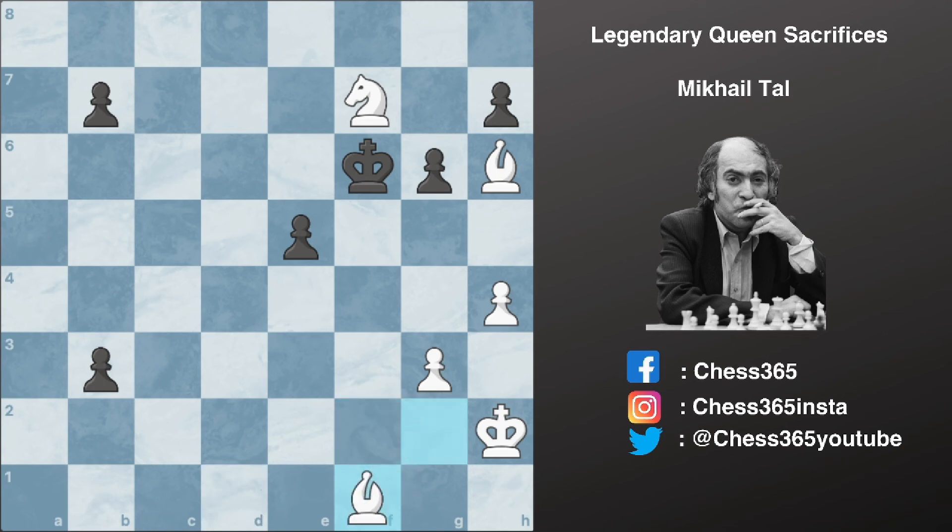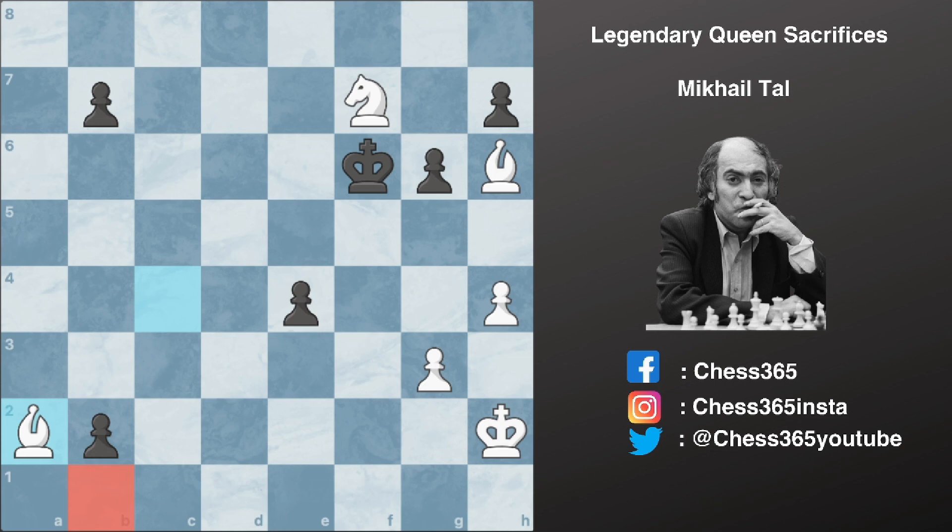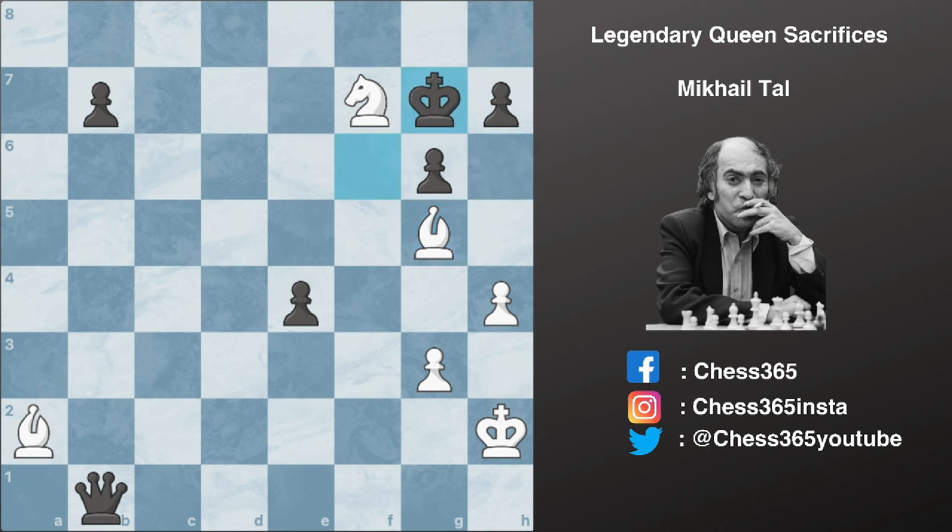We have e4 and now bishop to c4, protecting this knight and also attacking this pawn. After b2 we have bishop to a2 guarding the queening square. His opponent promotes anyway, and we have bishop to g5 check first before capturing this queen. King moves to g7 and now bishop captures b1 — and it was in this position that his opponent resigned. An amazing example of queen sacrifice by the master of attack, Mikhail Tal. Thank you very much for watching.